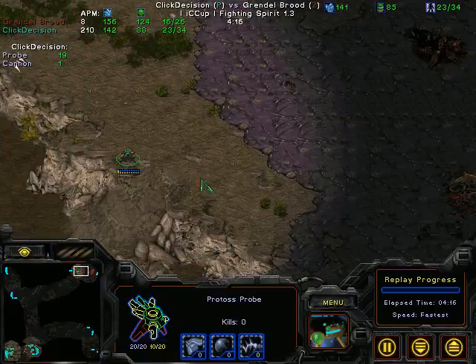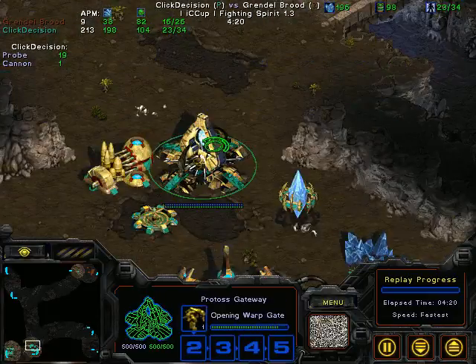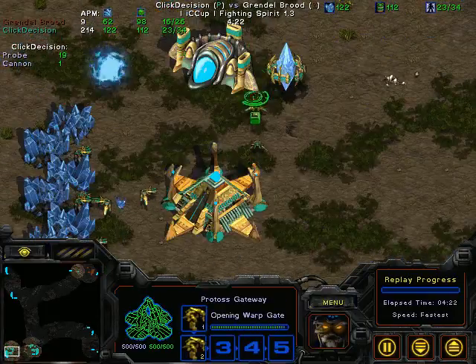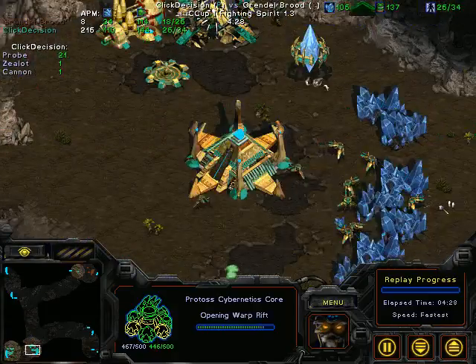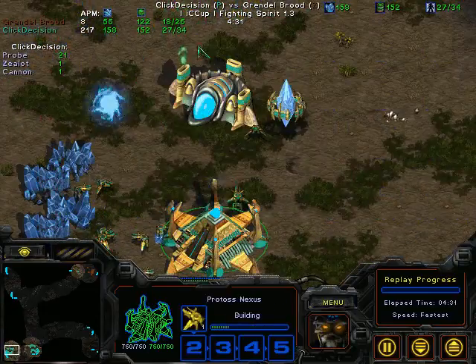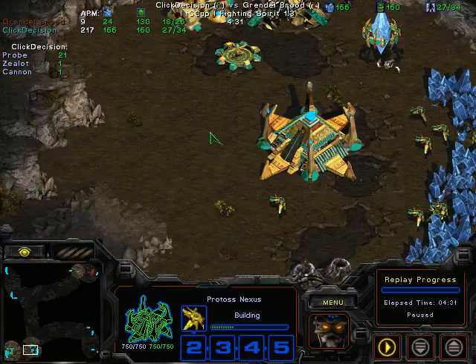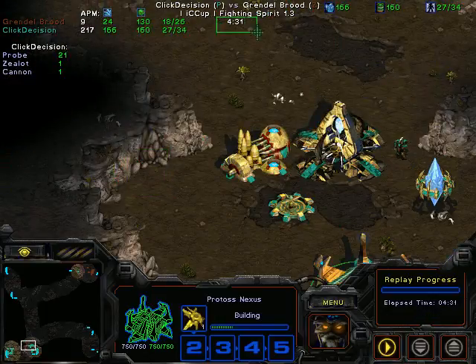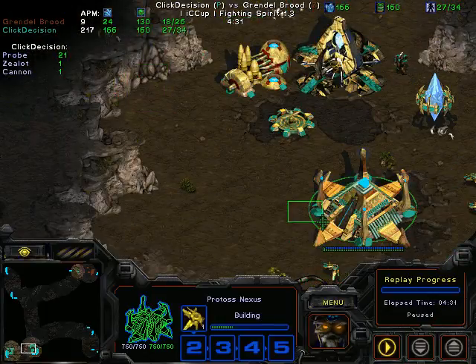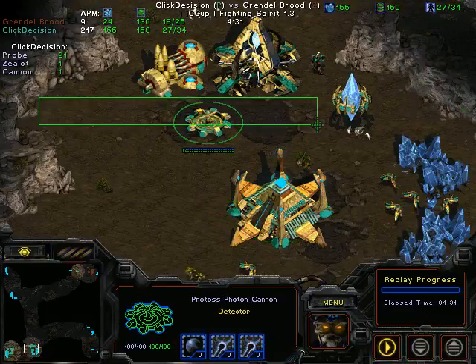Everything's looking good. Normally I'd be more active with this guy, but he's got sunken colonies. We are making Zealots — good, we're on top of things. We're just waiting for this to finish, then we're going to throw it on the Stargate immediately. We are making probes constantly. We need to throw down a pylon — I think a good spot is here, so that later if we need to worry about a Hydro Bust around the five-minute mark, we'll have enough pylon coverage to cover the whole layer.